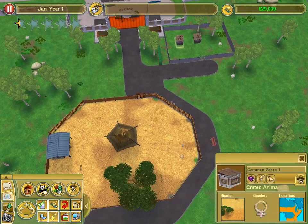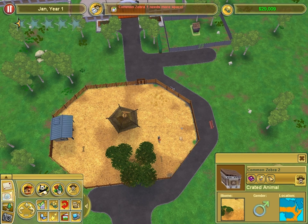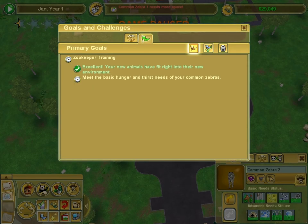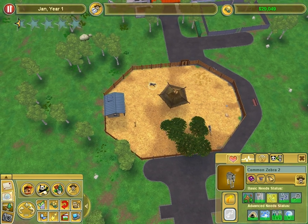Let's get the zebras. They're not going to have enough space, I know it. One crate. Common Zebra 1 needs more space. Shut it. I'll just make them more space because I can't be arsed. Meet the basic hunger and thirst needs of your zebras — I've done that. But they're not very happy.